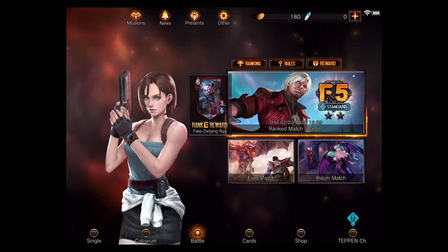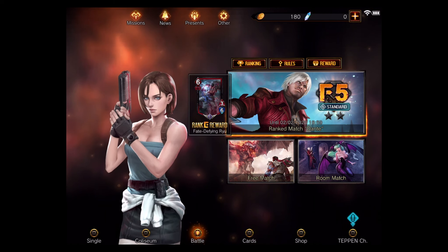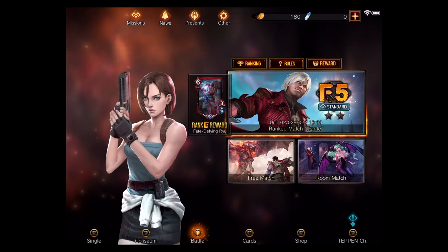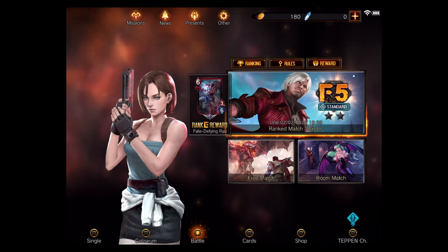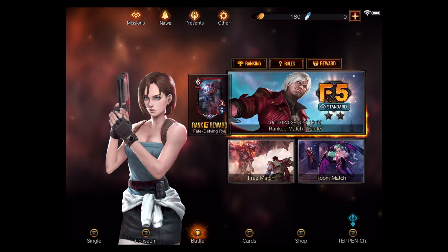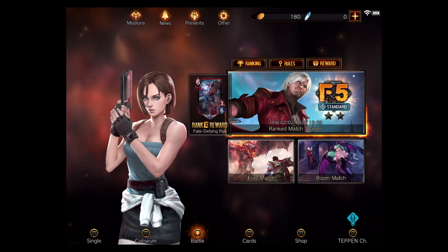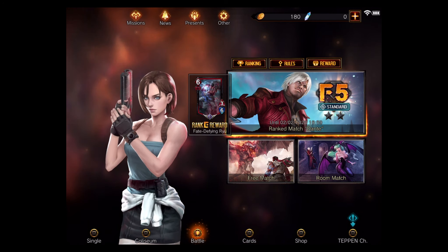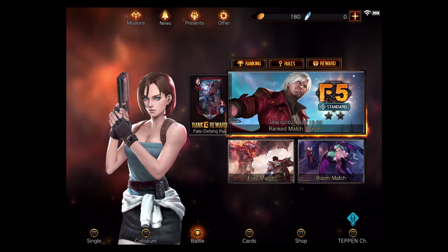Either way, this video has been going for a while — I hope you guys enjoyed this look into Jill Valentine in Teppen: her deck, what she can do, and her story mode. She's awesome. If you're a Resident Evil fan, this is a free game — link in the description. No additional cost to get Jill; she's available even if you download today. You can play on iPad, Android, phone, or tablet, and hopefully it comes to PC at some point. I'm going to get some free matches in, practice, and hopefully get to ranked — catch you in the next one!